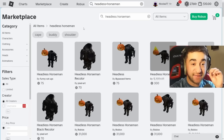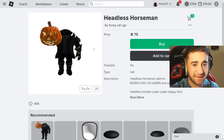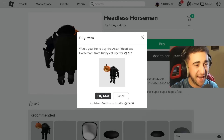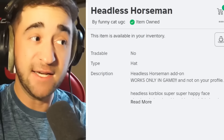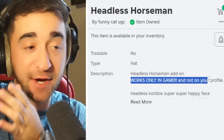But what about the 75 Robux one? I'm testing this out so you guys don't have to. Let's go here — everything looks great. Let's hit buy: buy now for 75 Robux. Did we just get it for 30,000 Robux cheaper? And you'll notice right away it says Headless Horseman works only in-game and not on your profile. That sounds a little sus already, but let's see if I got it.